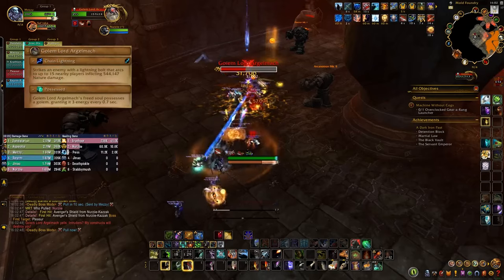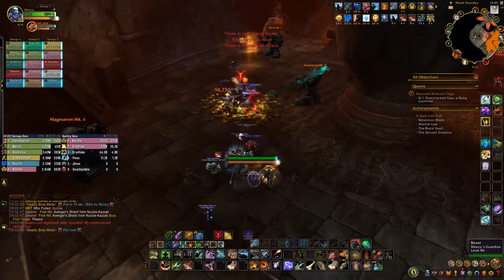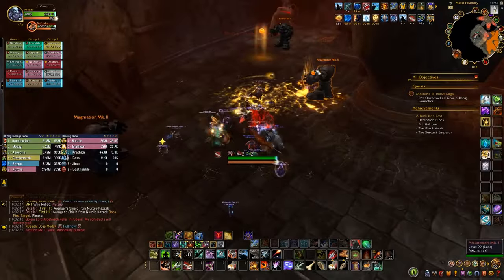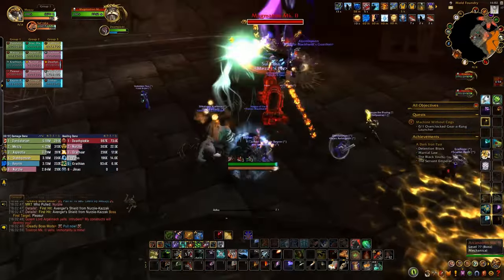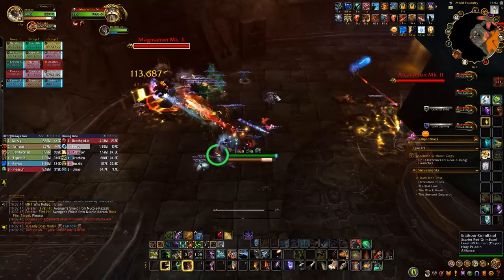To start with, interrupt and kill the Golem Lord to start the actual fight. When Argolmach dies, he'll become a spirit that empowers one Golem at a time, giving them energy. Once they reach 100% energy, they'll do an ultimate ability and then the spirit moves on to the next Golem.